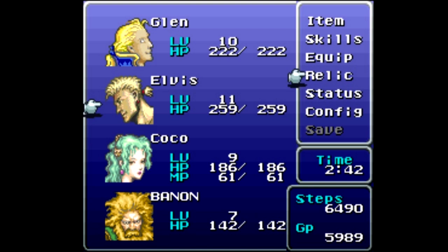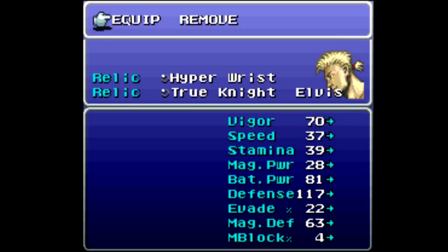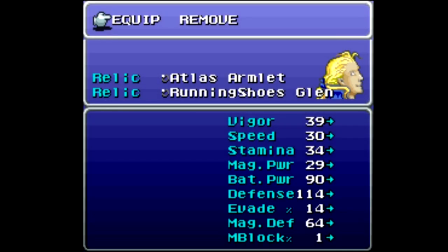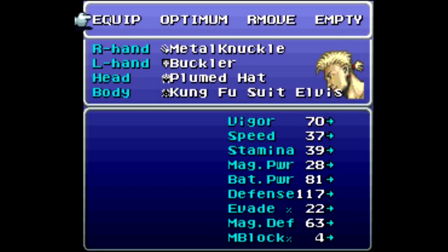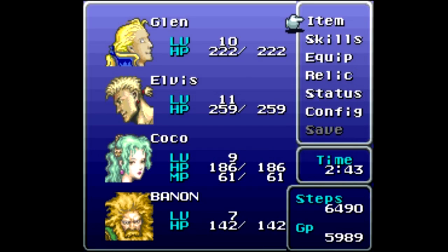I'm pretty much going to be using blitzes all the time. In terms of relics, I have the Atlas Armlet and the Running Shoes on Glenn, Hyper Wrist and True Knight on Elvis, and the White Cape and Sprint Shoes on Coco. Bannon will not let me look at his stuff. In terms of equipment, I think everybody is the same as far as I remember.